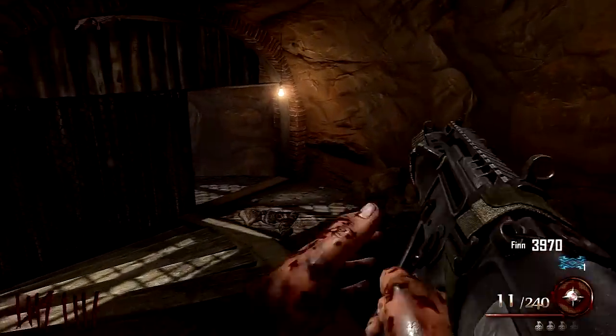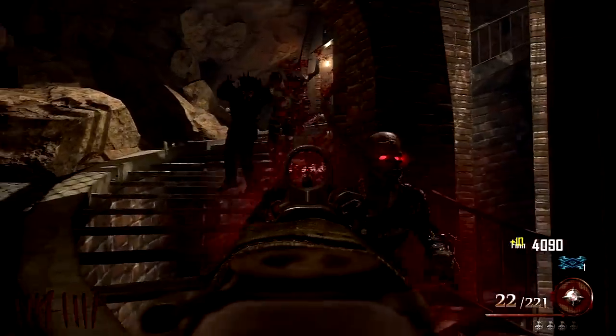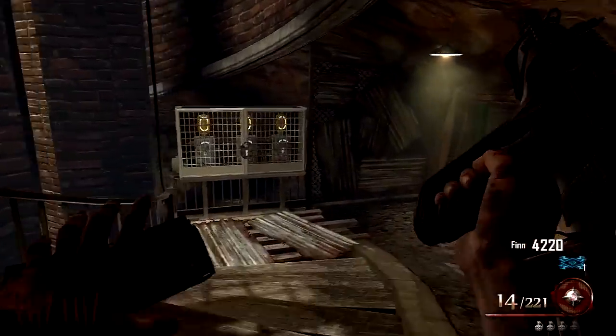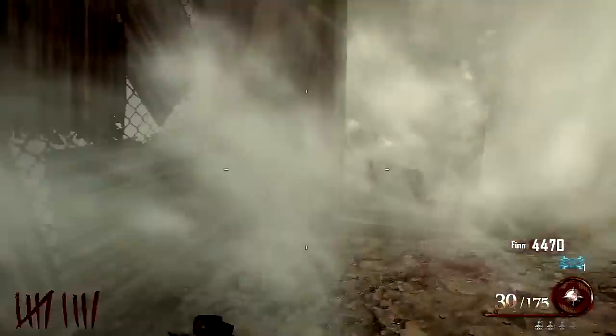I thought that when I was downed, the warden had disappeared and I wouldn't have to deal with him anymore. But in fact the warden was still there. I ran downstairs to where Juggernaut is — I thought he was gone, but then I see him down there, the screen starts shaking, so I just start hip firing at him. Now his helmet is gone.